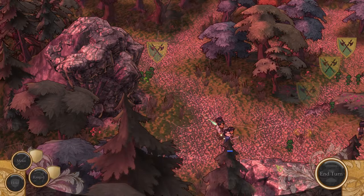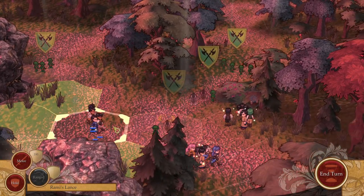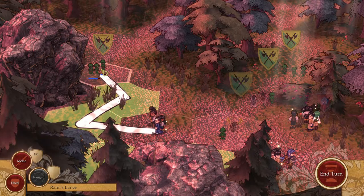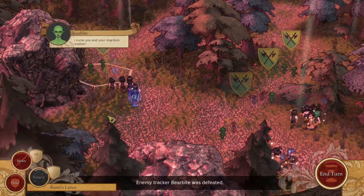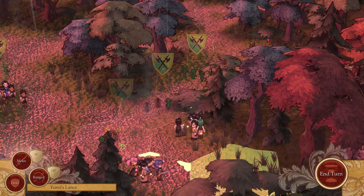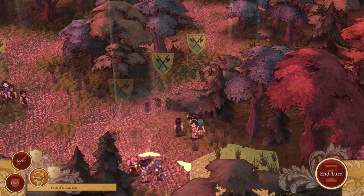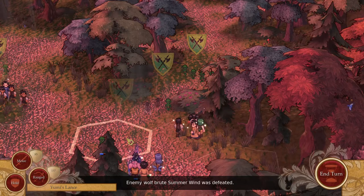There's another unit back there. You guys go chase them. Why can't I come right here? I'm not sure why. I have to zigzag. We're going to come up and attack them. And we can pick melee or ranged down here. Okay, we killed one of them. Bear Bite was defeated. Let's just go ahead and arrange these guys. Oh, I have to right click. Enemy wolf brute Summer Wind was defeated.